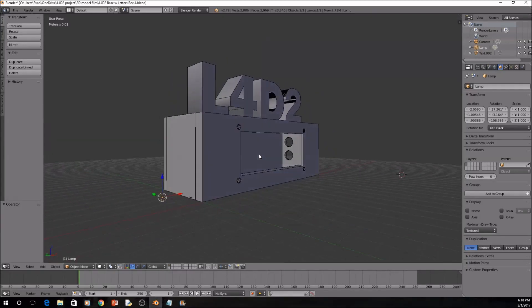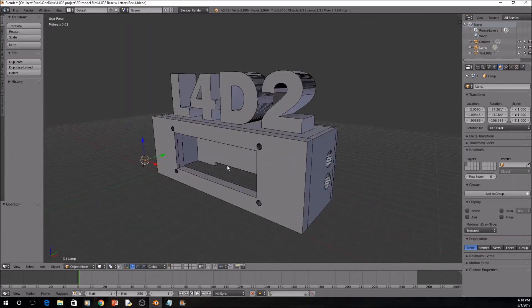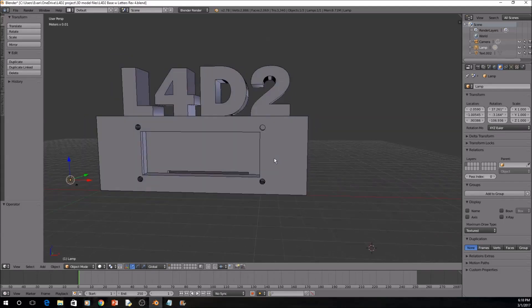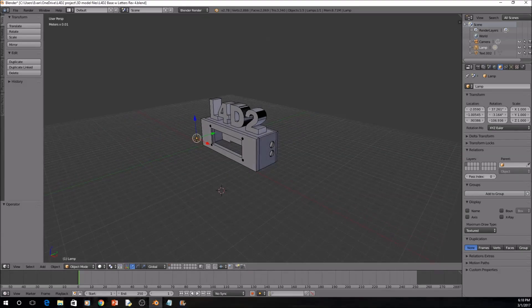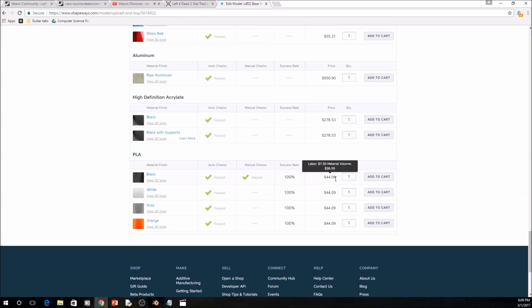To make the 3D printed stat tracker housing, I first created a 3D model of it using Blender. I tried to make it a size that would be large enough to fit the LCD while still being small enough to fit on my shelf with my other collectibles. I used the dimensions in the LCD datasheet to size the cutout on the front, and made holes in the side for the buttons to stick through. I don't have a 3D printer, so I uploaded my model to Shapeways.com and had them printed for me. This wound up costing $44, even using an inexpensive PLA plastic. If I wanted to mass produce these, I'd have to find a cheaper way to make the housing.